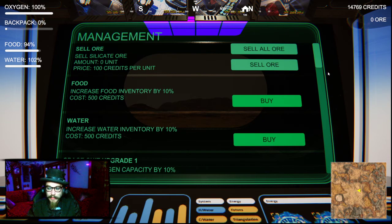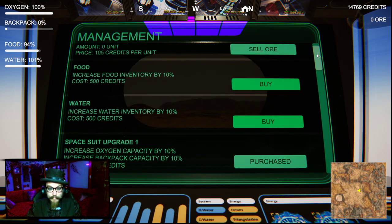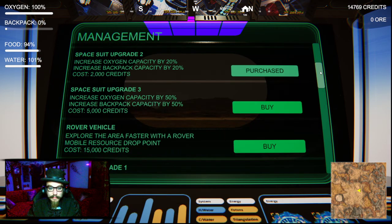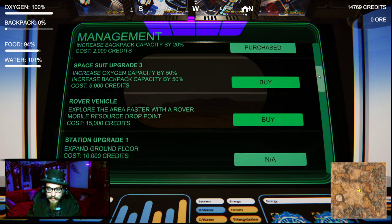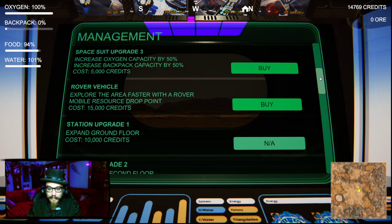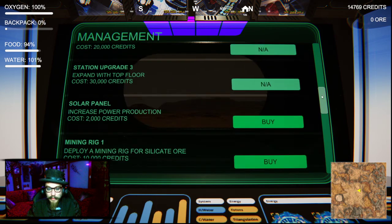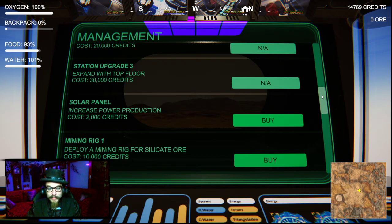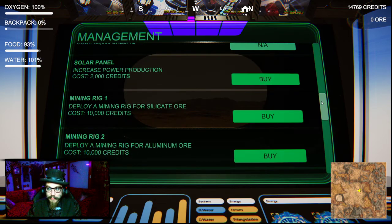It still says silicate, I'm not sure what's going on. Space suit - upgraded, which gives me more backpack space and oxygen - that's 5,000. A vehicle - explore the area faster with a vehicle, 15,000 credits. I can't afford it yet. Space station upgrade - apparently I can't get that yet. A solar panel increases power production, I don't know what power we need. Mining rig - for 10,000 credits. Yeah, we can afford one of those.